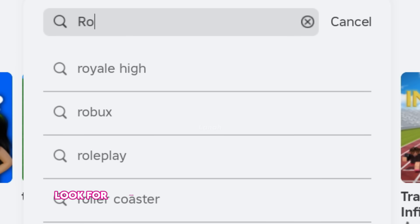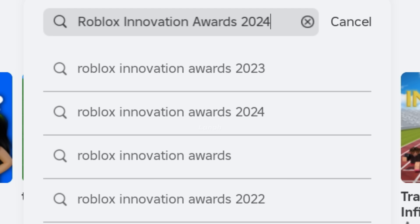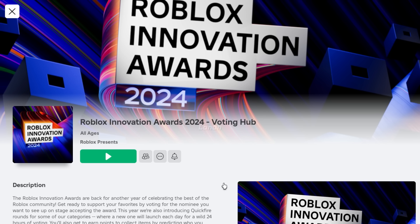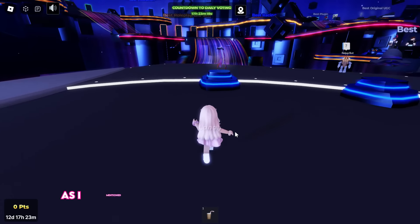Search for the Roblox Innovation Awards 2024 Voting Hub. Once you've joined the game, head over to the UGC podiums to check out the items.